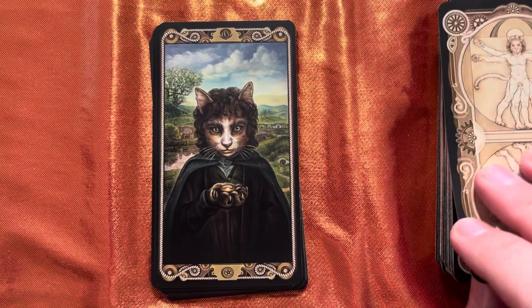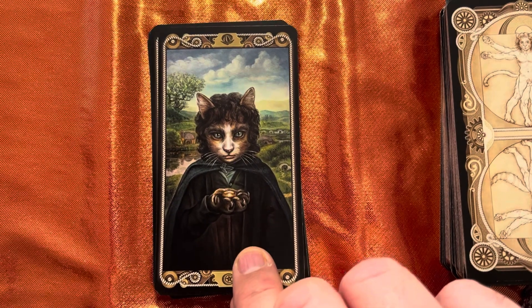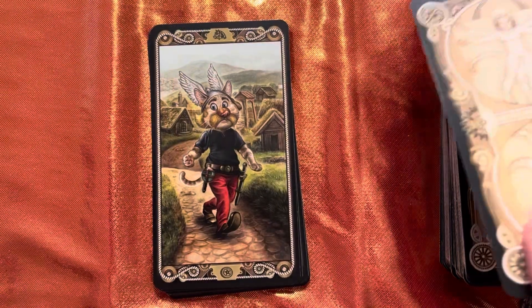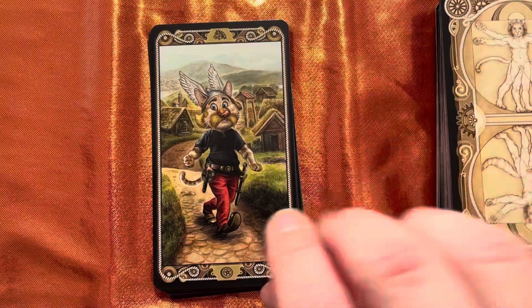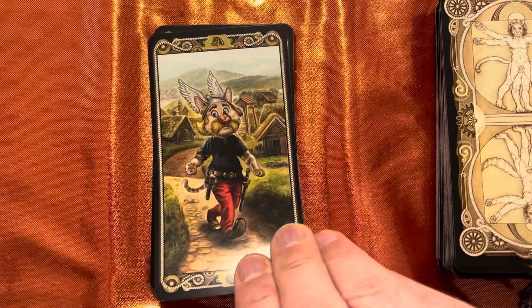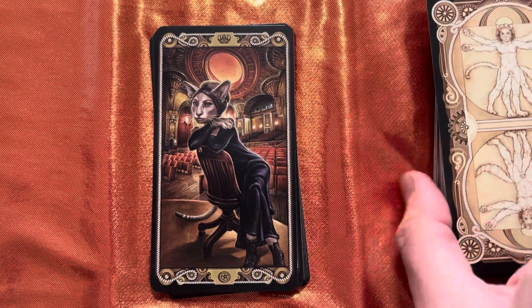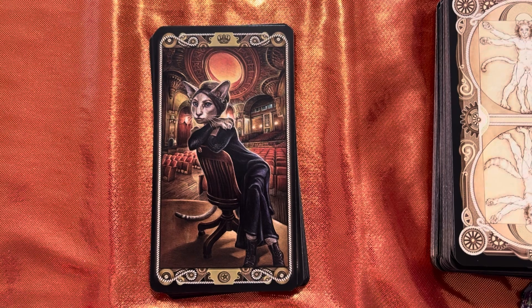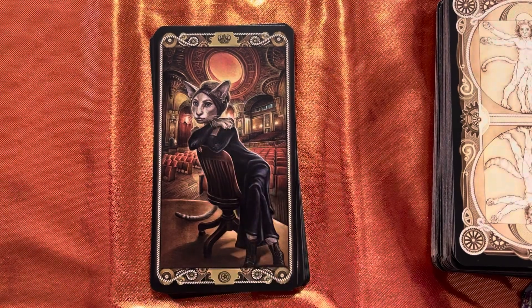Then we have Frodo Cat-kins — from Lord of the Rings. Catarix — instead of Asterix. Barbara Stri-Cat — Barbara Streisand — and it actually really looks like her, doesn't it?